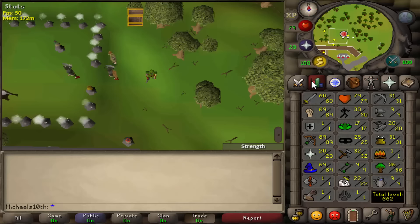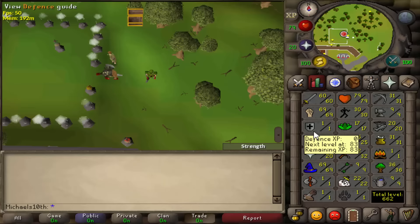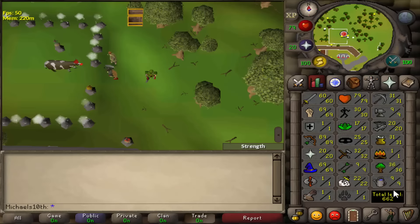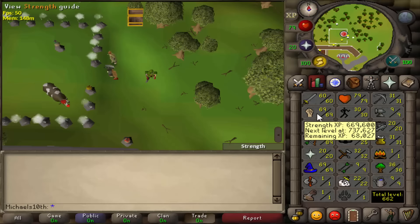Right here I'm on my pure. The stats I got right now are 60 attack, 69 strength, 1 defense, 89 range, 20 prayer, 69 mage and 79 HP. I still need to get 31 prayer, but that's a thing of like three minutes, and then I need to get 73 strength to be balanced, and then I'm getting them up one by one.